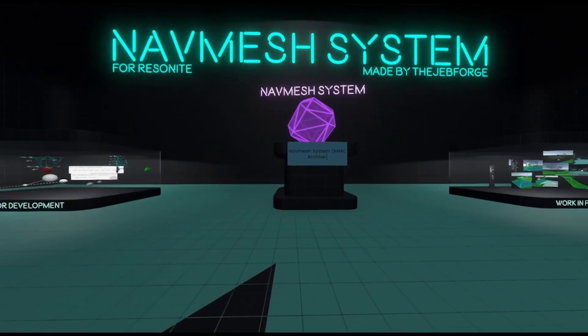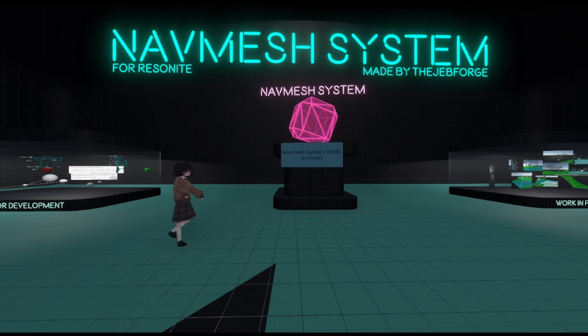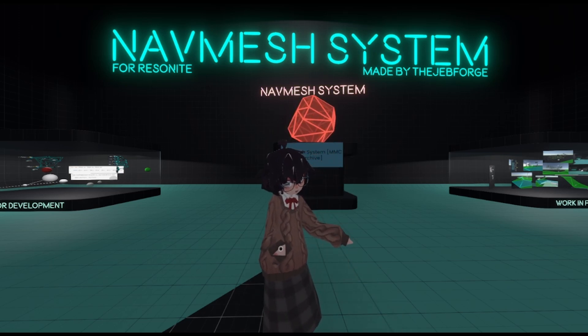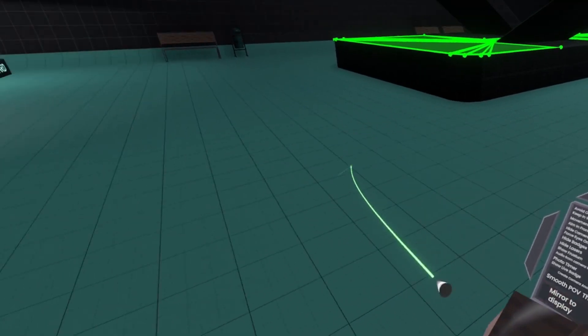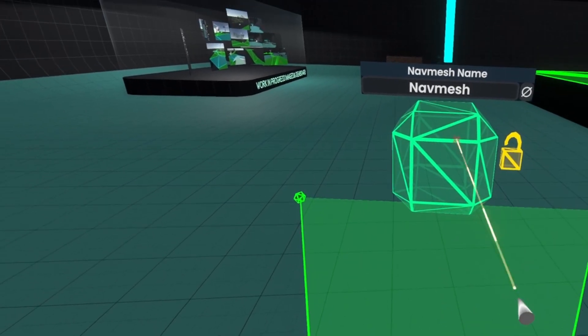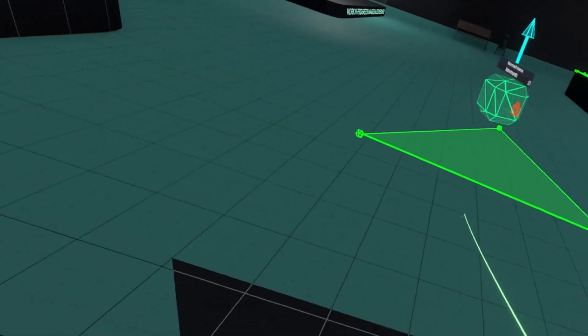For example, this purple thing up here is what you need for the navmesh — it's in this folder here. Grab it, save it to your inventory, and then spawn out the navmesh system. Click that item to get a tool tip — it's very simple to use. All you do is open your context menu, select 'Create navmesh,' place it down where you want, and lock it.